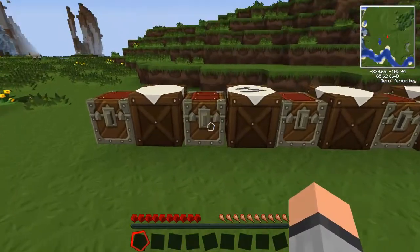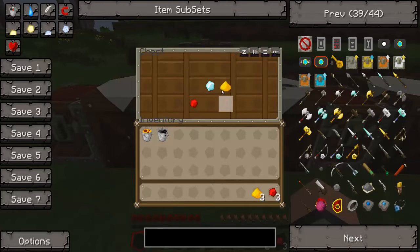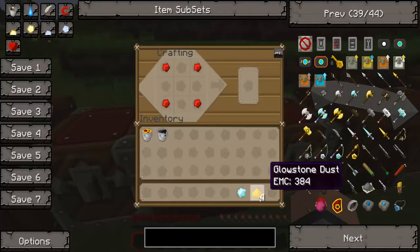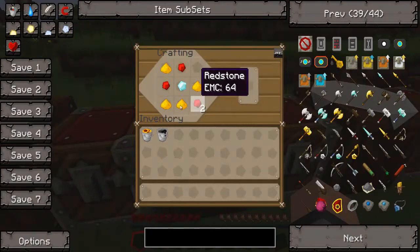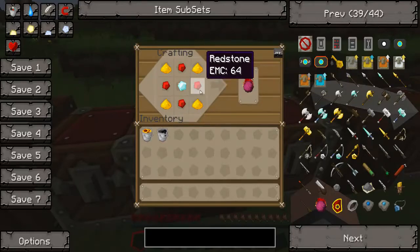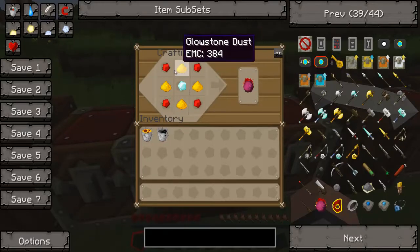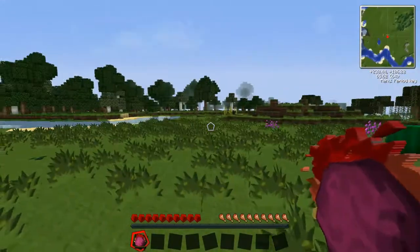So the Philosopher's Stone — I'm going to show you guys pretty much what you can do with it. As you can see, it needs a diamond, glowstone dust, and four redstone. The glowstone dust and redstone go in an alternating pattern — you can have glowstone dust on the corners or redstone on the corners, it doesn't matter. The diamond just has to be in the middle, with glowstone dust and redstone alternating around it. And there's our Philosopher's Stone.